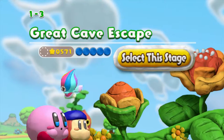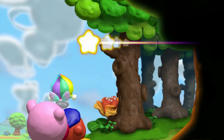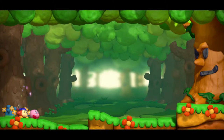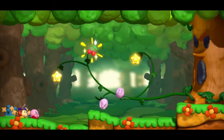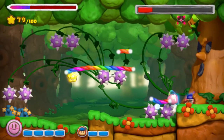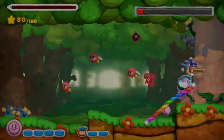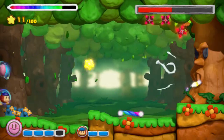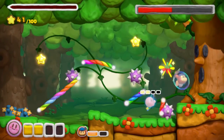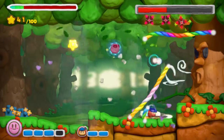Despite the different controls, Rainbow Curse remains a Kirby game at heart. You can still explore stages to find hidden items and also fight bosses after clearing all the areas of each world. Boss fights require even more skillful paint fairy usage. In addition to creating a path for Kirby, you can also use your rainbow lines to deflect enemy projectiles or create a buffer to keep Kirby from hitting harmful obstacles. At the same time, you'll also need to be mindful of your ink supply, as it becomes easier to run out of material for drawing lines, which potentially makes Kirby a sitting duck — or puffball, whatever your preference.